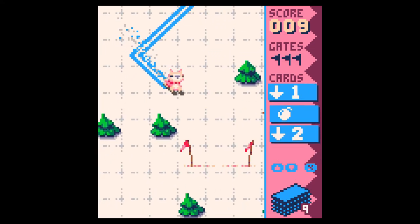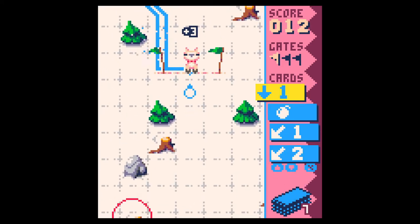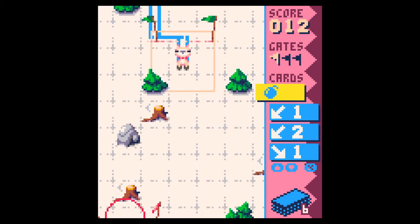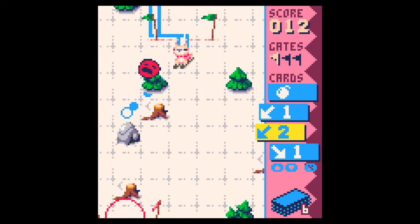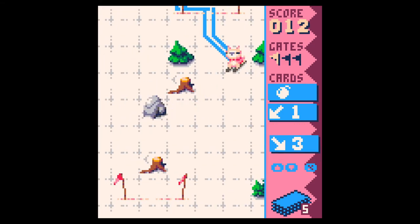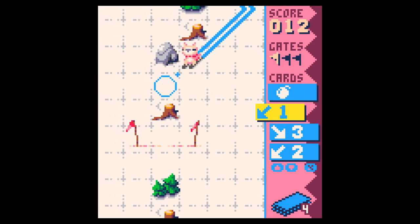It seems like your deck never runs out to the point where you have to use that last card — I mean, you have to use one of your four cards. Okay, so it's not all the obstacles on the screen — it's just the ones that are within your immediate radius. Before I thought it was everything on the screen when I used it the first time.